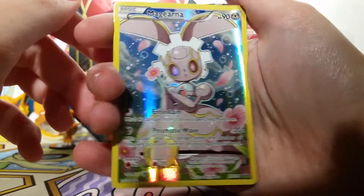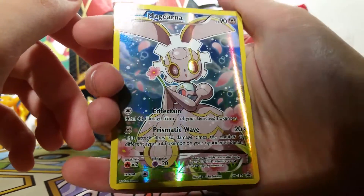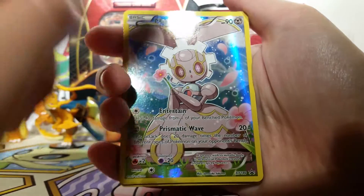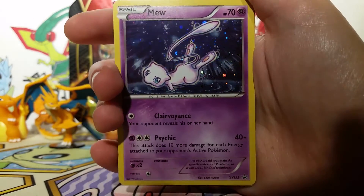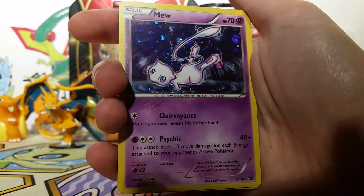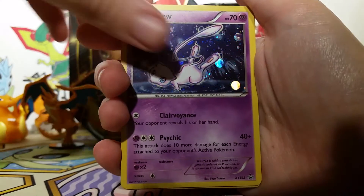Here's our awesome Magearna promo. I love this one so much. I'm not sure how I feel about Magearna as a Pokemon yet, but I do love the flowers and stuff there. Then we've got our Mew promo, which is actually the one that I was really excited about for this box. I've always really loved Mew, and so this artwork is just fantastic.